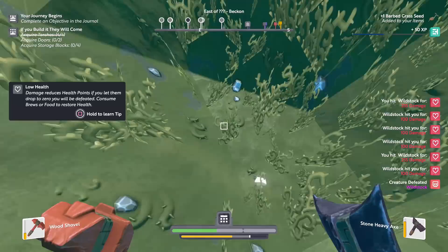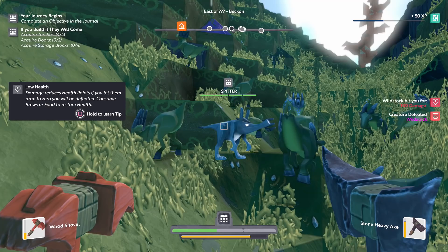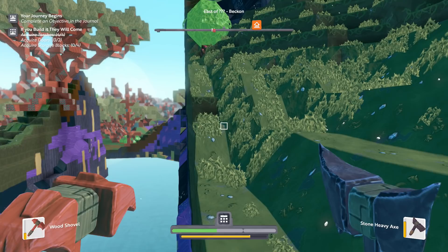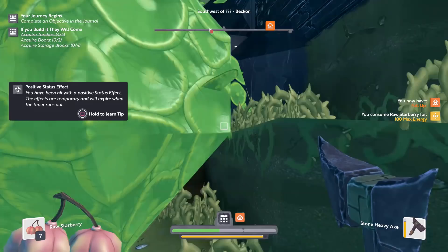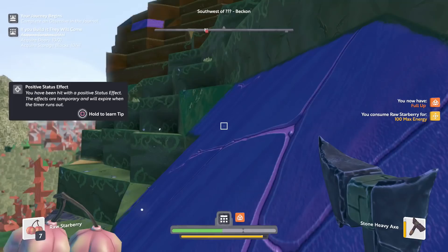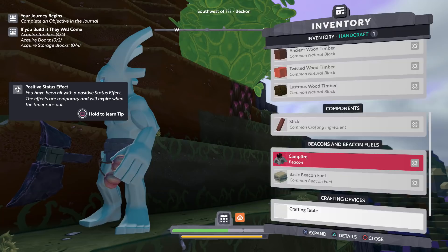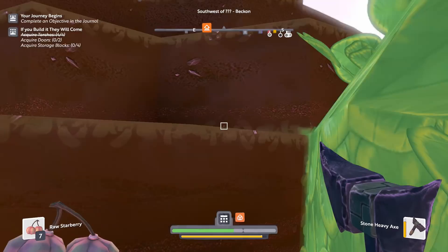I don't think I got anything for that though. Stout Wildstock, Spitter — why are there so many opponents? I just want to be able to deal with one. Low health. Can I eat food? Will that help? It'll definitely help with my energy. I've been hit with a positive status effect. I don't know how to heal myself — maybe I should've read more of that hint to find out. I didn't get any bones for that even though I beat that guy up. So sometimes even really simple stuff like making a storage block or chest seems to be really tough for some reason.